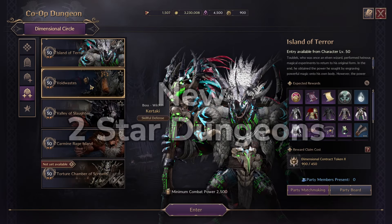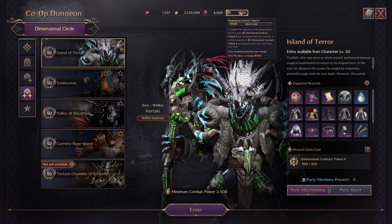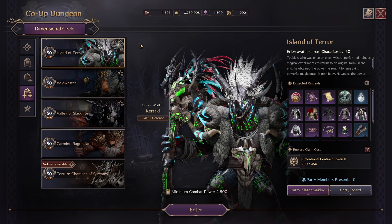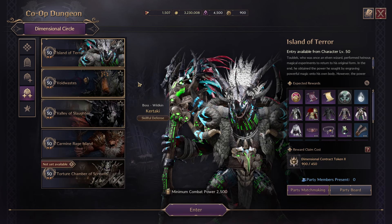So we did get two-star dungeons added to the game now. We got a new currency called Adventure Contract Tokens 2. These are different compared to the Korean version and different from the one-star tokens. It costs 450 of these new tokens and you get 900 a day, so you essentially get two runs a day of the new dungeon, as well as 900 of the Contract Tokens 1. So you can run three old dungeons and two new dungeons every single day — a total of five dungeons a day.